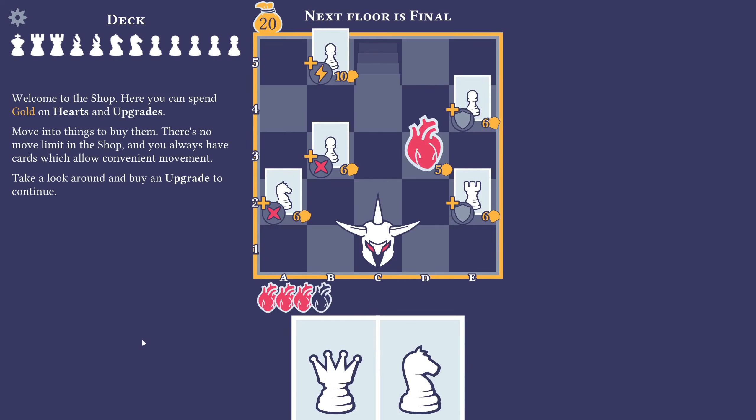So now we get to upgrade our cards, I assume. We have our deck up here — we have five pawns, two knights, two bishops, two rooks, and a king.